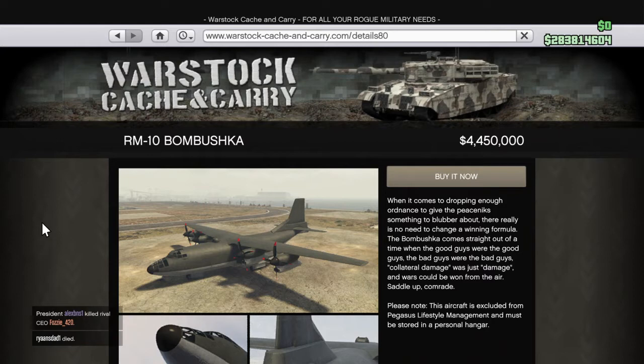It's really early here and I just wanted to make a quick video because the new content did drop this morning. The RM-10 Bombushka has now been released. For me, it is $4,450,000 because I've done the missions enough to get the discount price. If you do not have the discounts, it is $5.9 million.